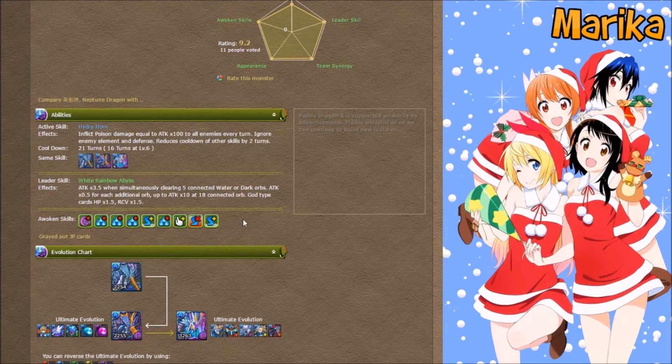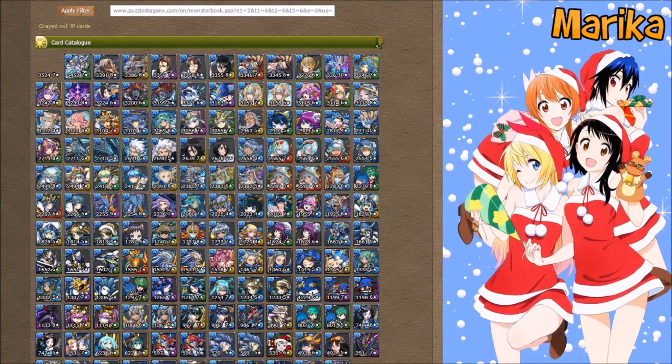Let's take a look at the water gods — these should be most if not all of them. If you want to know how to do this, please check out my PAD X video where I tell you how you can filter out cards.